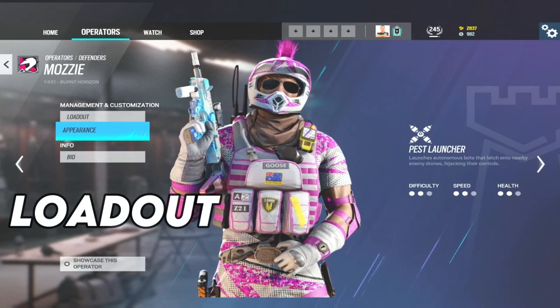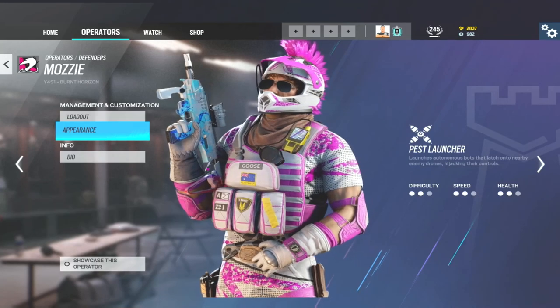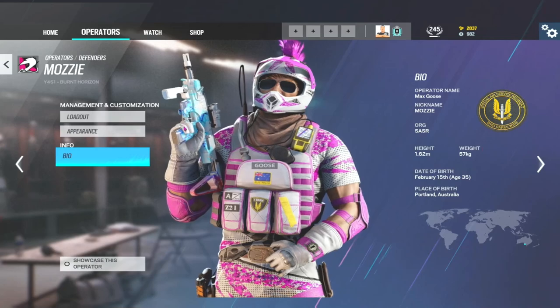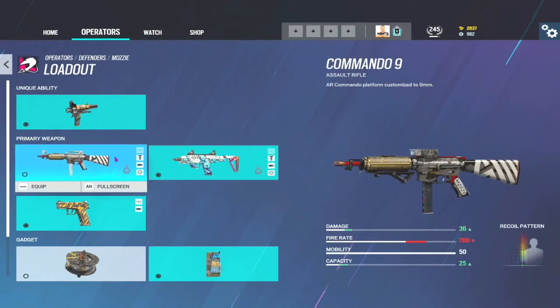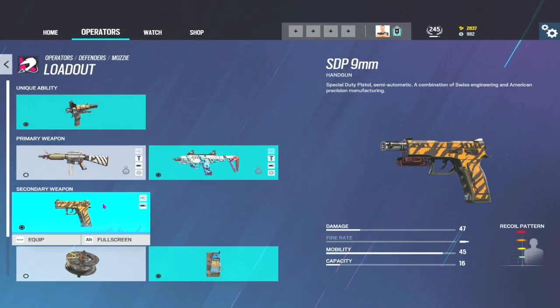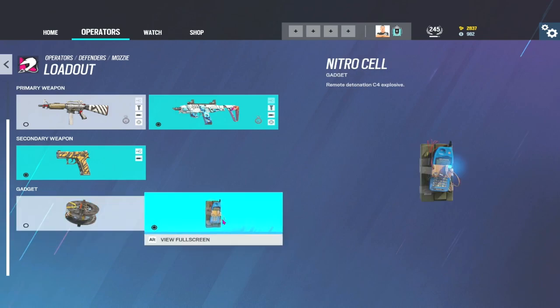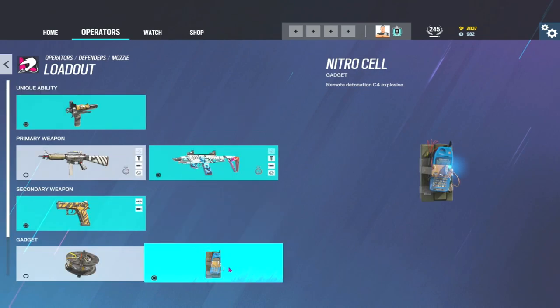Let's get stuck into Mozzie's loadout. Just a quick one - if you own this skin, don't wear it because it gets you killed so much more often because you're really, really obvious. Onto his loadout: for the sidearm, you don't get much of a choice - you're taking the SDP. And in terms of your secondary gadget, you're going to take your C4 over the barbed wire 99 times out of 100, because it can benefit the way you play your drones, which we'll get onto later.